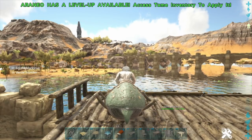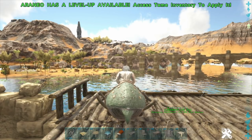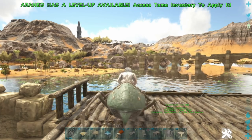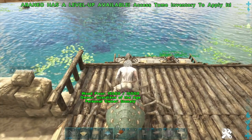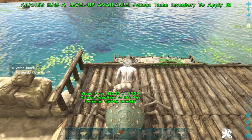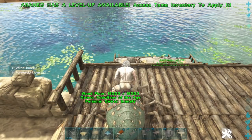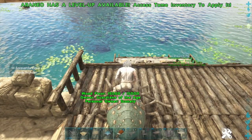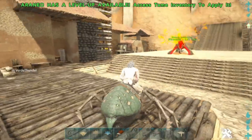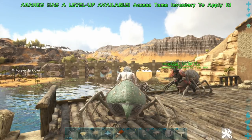The main attack tranquilizes targets — torpor increases by 10 points over 10 seconds and the effect stacks. You can get about two attacks in per second, so two attacks raises torpor 20 points over the next 10 seconds. But by the time those 10 seconds are up you'll have landed 20 bites — that's 20 times 10, roughly 200 torpor in 10 seconds from just the main attack. These guys are incredibly awesome.